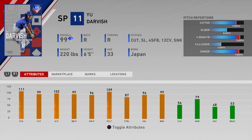Darvish has 111 stamina, 99 hit per nine, 102 K's per nine, 87 control, 96 velo, and 99 break. He's got a good pitch mix: cutter, slider, four-seamer, sinker, and a 12-6 curveball. I think this card is going to be pretty nasty and I'm looking forward to getting him into my rotation. Would this card be in your rotation? Let me know in the comments.